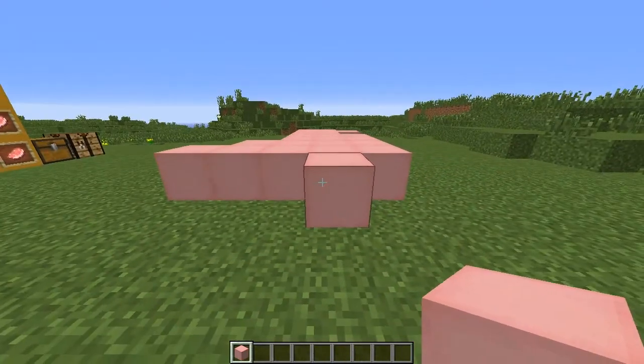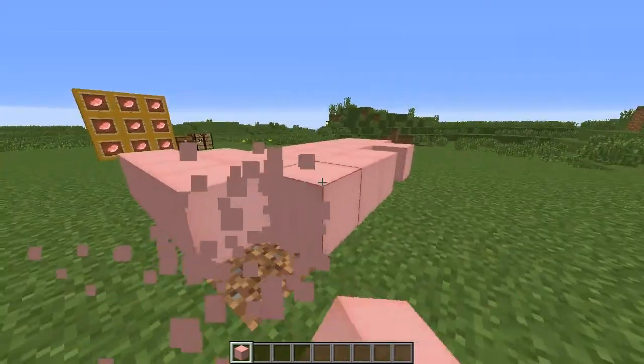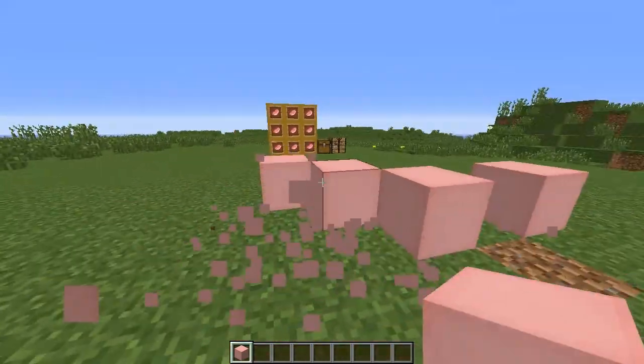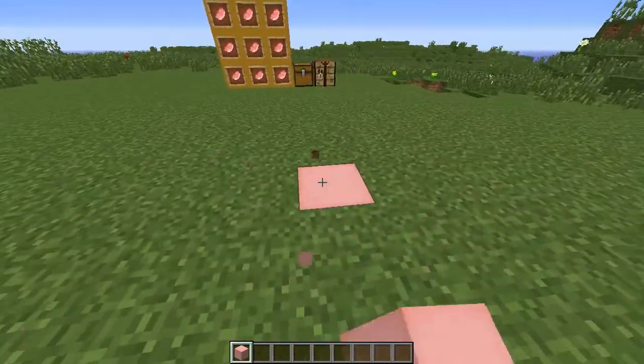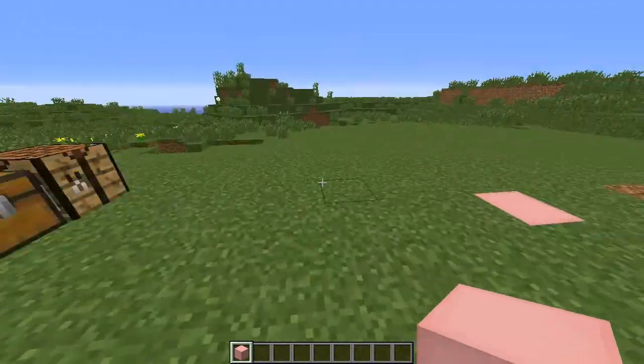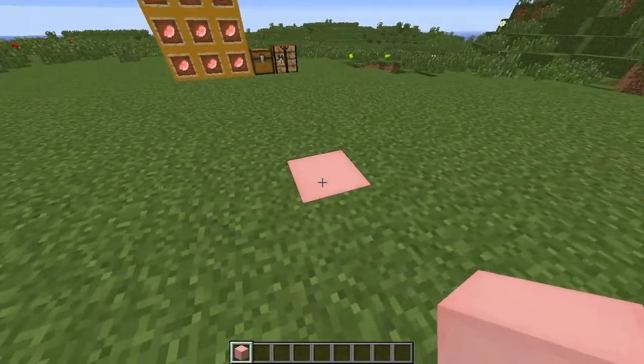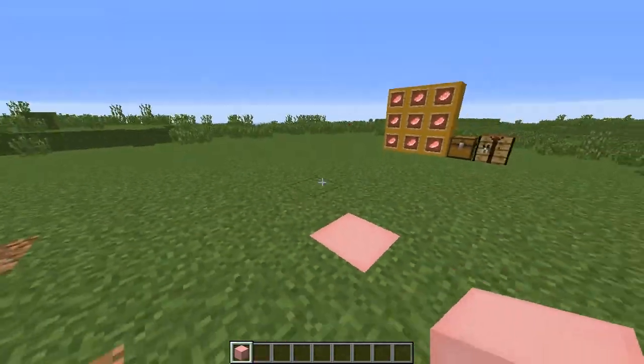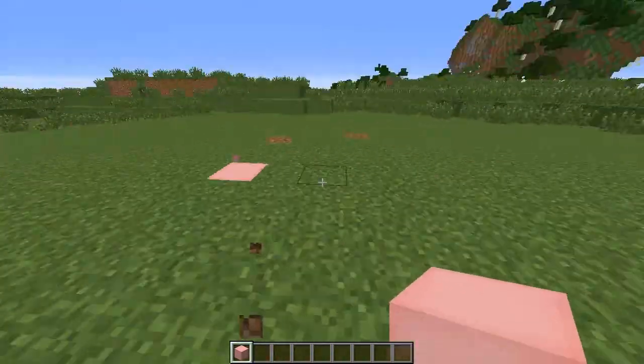It also makes the same noise when you break the block, so I'm going to do that right now. You see it makes a whole bunch of noise. Now there's one more thing it actually does — when you jump on the block, it also makes a much lower muffled sound, but it still has that little bit of oinking.